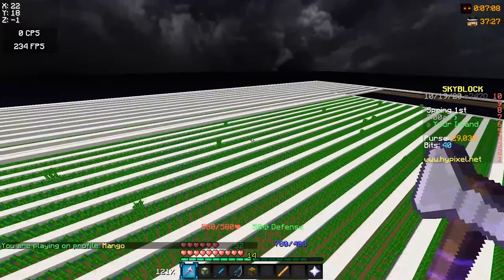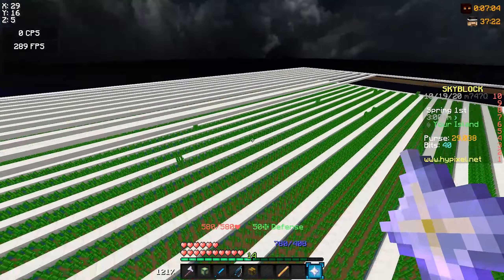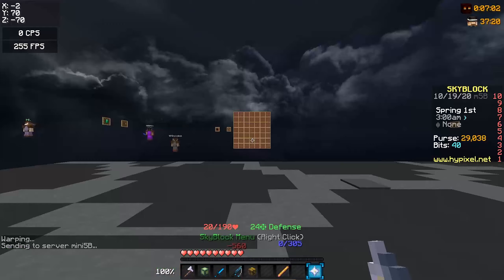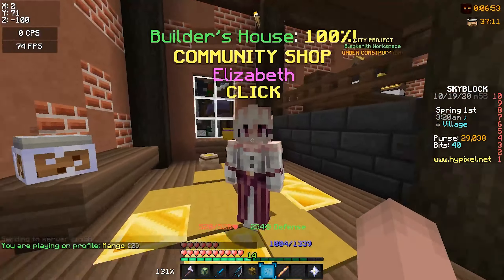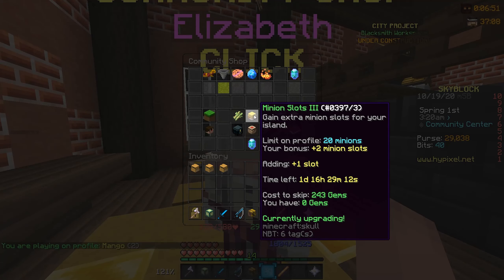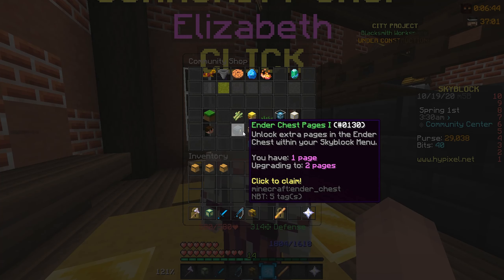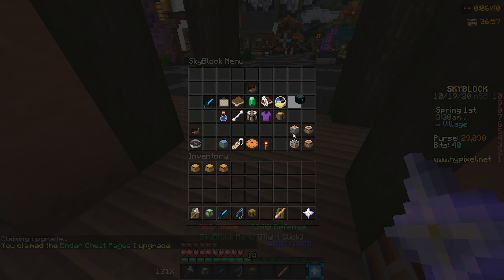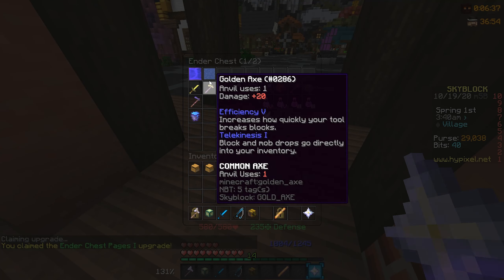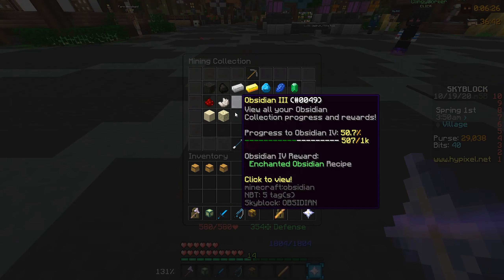So yeah, we finished farming the sugarcane — pretty nice. We're at farming 23 already like I said, at 25,000 XP. Also, I made an order for the next minion slot, and I also got an ender chest upgrade filled after waiting like eight days. Now our ender chest is bigger — let's go!